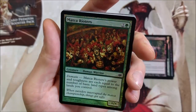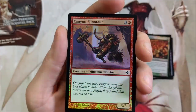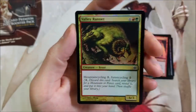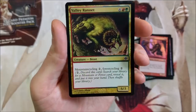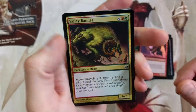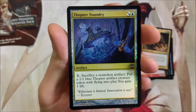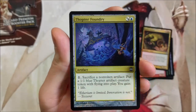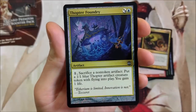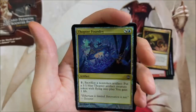Matka Rioters — look at these guys, they just came out of the Indiana Jones movie. They are ready to mess you up. Canyon Mentor — a 3/3 for four, sounds awful, moving on. Valley Rannet — Mountain Cycling and Forest Cycling, best of both worlds, Gruul I suppose. Thopter Foundry — another cool card. You can pay one Plains or one Swamp but you have to pay an Island. For one, sacrifice a non-token artifact: put a 1/1 blue Thopter artifact creature token with flying into play. You gain one life.